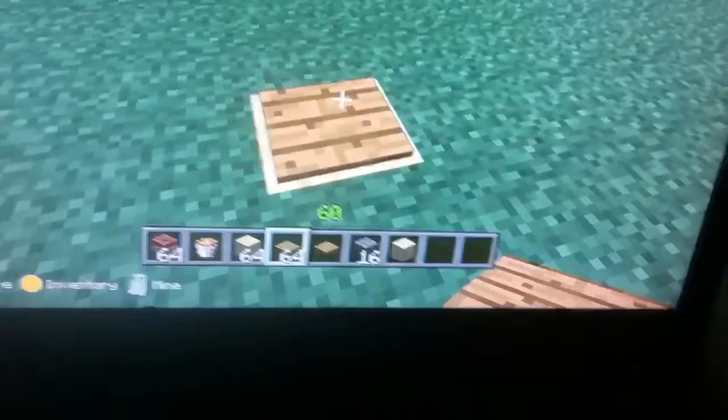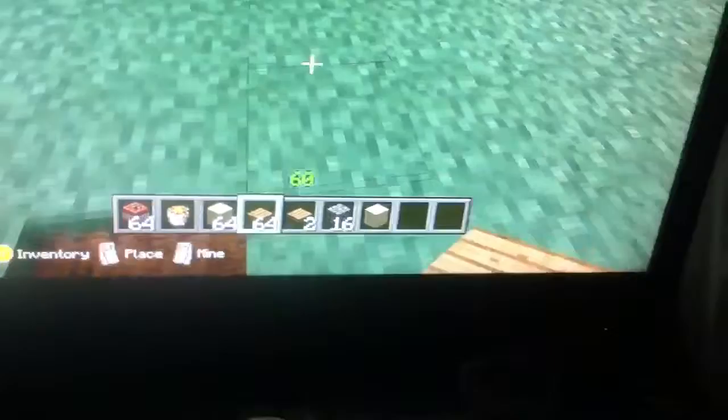Get back and place a pressure plate. Now when anyone walks on this, they'll instantly — wait, I'm flying. But if I wasn't flying, I would have fallen down like this and into the lava, and the TNT would have killed me. So that's all I want to say today.